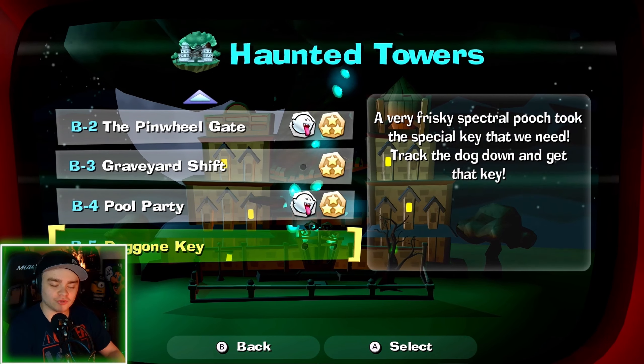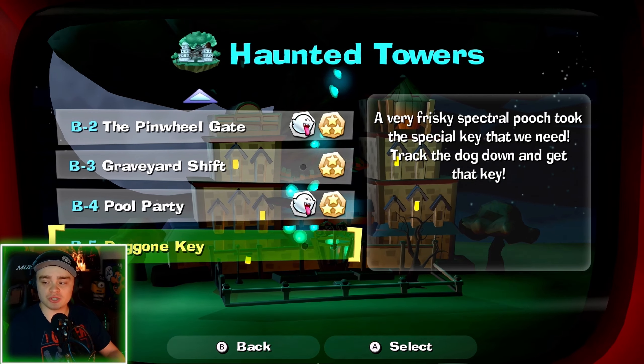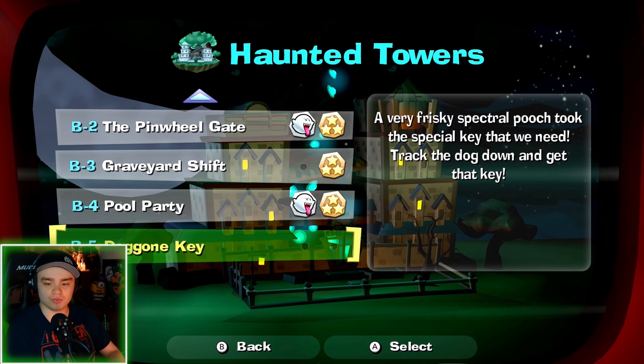What is up guys and welcome back to another episode of Luigi's Mansion 2 HD. Last time we did B-4, the pool party level, and in this episode we are going to be doing B-5: Doggone Key.